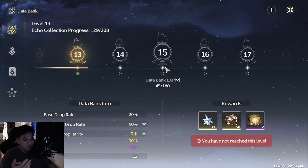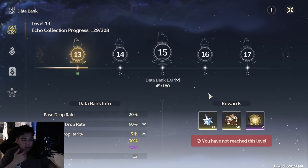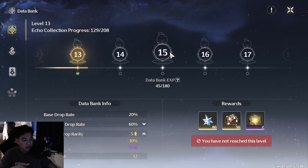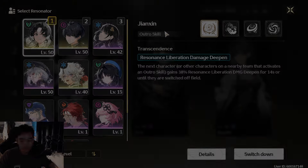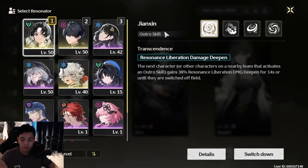As I said, this is not about reaching level 30 before the weekly reset — as soon as you reach level 30 at any point, you'll be able to level your Data Bank to level 15 and start dropping five-star echoes. I haven't done that yet but I'll do it now. With that said, that's it for the video — hope you enjoyed! Subscribe for more gacha game content and more Wuthering Waves content. See you next time!